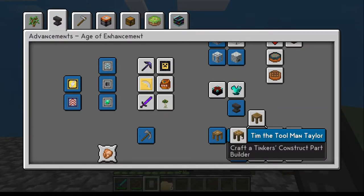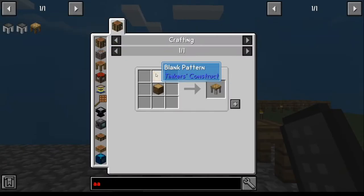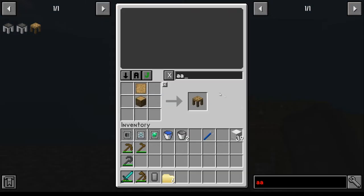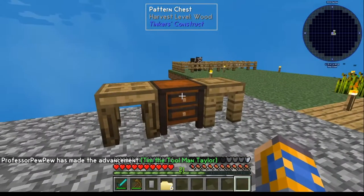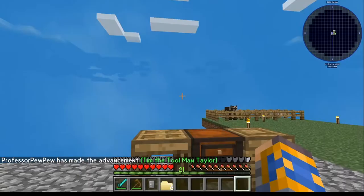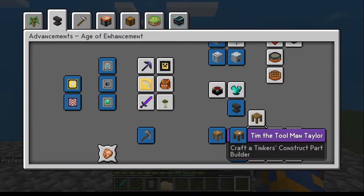Once you have that done, go ahead and make your part builder. Part builder is right here — blank pattern, piece of wood. Put that down and make sure it's on the other side of the chest. Your achievement there will be done.